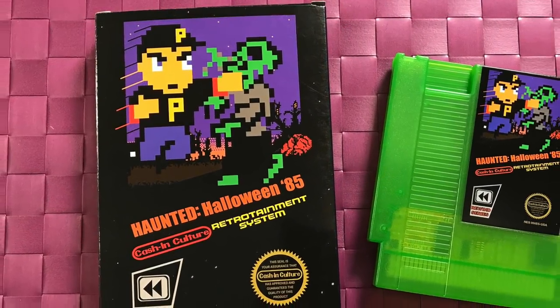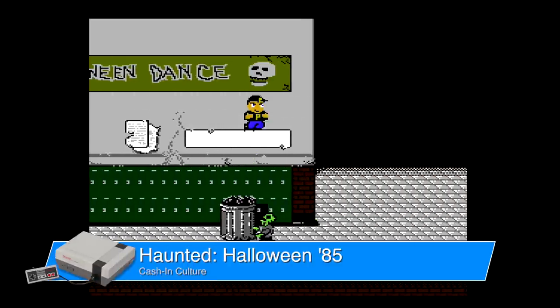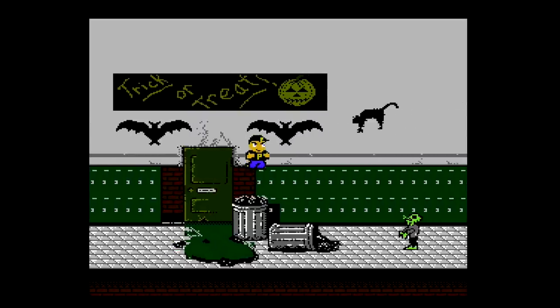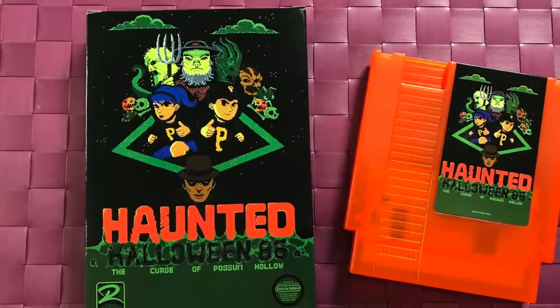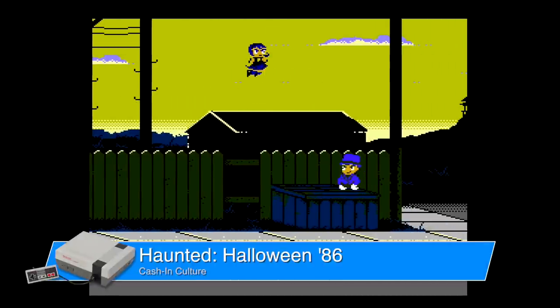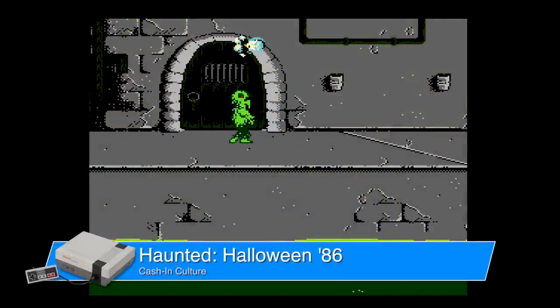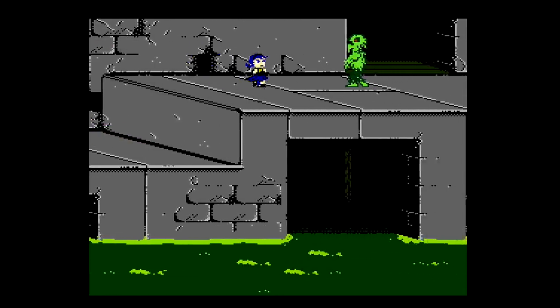We've got to talk about the Haunted Halloween series — both of them. 85 came out first, and then 86 came out just late last year. They're super fun — platform beat-em-up with a little bit of RPG elements. The second game has great graphics, and there are cool tricks to make the NES look like a sewer flooding. They also have colored translucent cartridges, which is so cool. They do the packaging, the manuals, and fun stuff with the labels. You don't really die — you just turn into a zombie. The second one also lets you play as a female character. If you're looking for homebrews, these two are a great place to start.